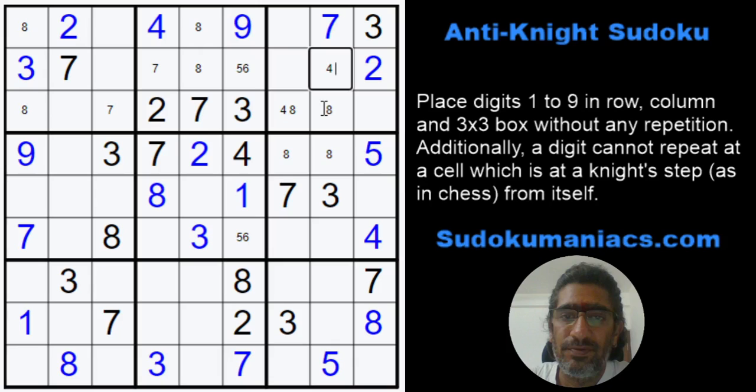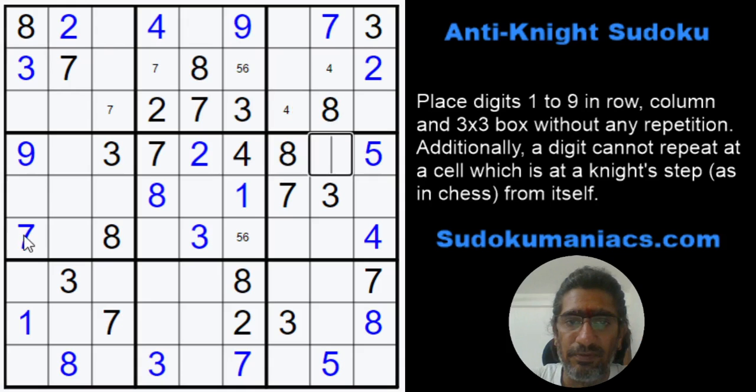Now that we have the 8 locked in row 3 for box 3, I can safely eliminate the 8 from there. This becomes an 8, this becomes an 8. This can be taken out. And with this 8 at a knight step, this becomes an 8 and this becomes an 8. We have placed all the 8s now. You see how important it is to understand the relationship between the cells. Have a look at the video whose link is posted at the top — I have very clearly explained all the elimination techniques for an Anti-Knight Sudoku.